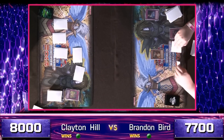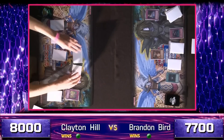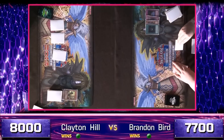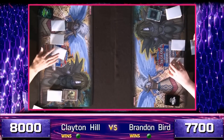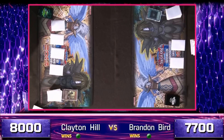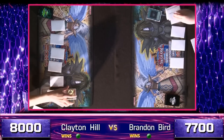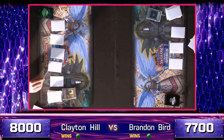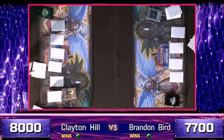Back to Bird, who now has two Geargia Armors but only three face-down spell traps to deal with. Dark Hole is played, clearing the field. We see a set card for each player followed by a pass, then another set card and a pass from Hill. It looks like they've run out of monsters — we'll see who comes up with something first.